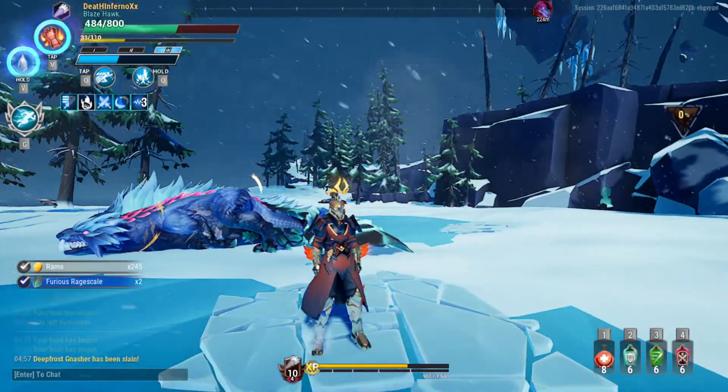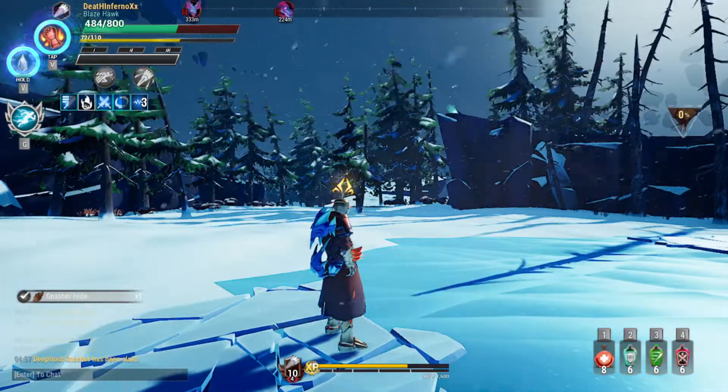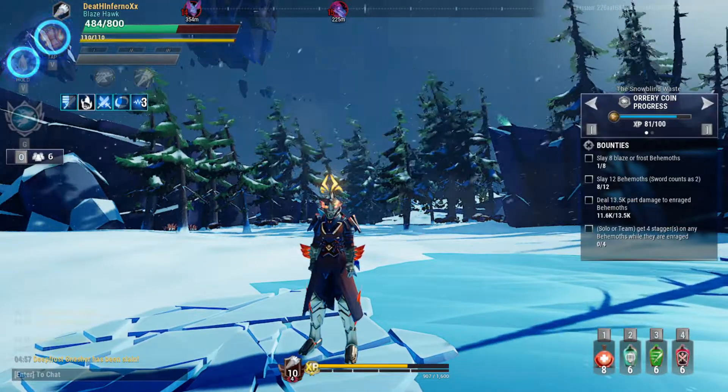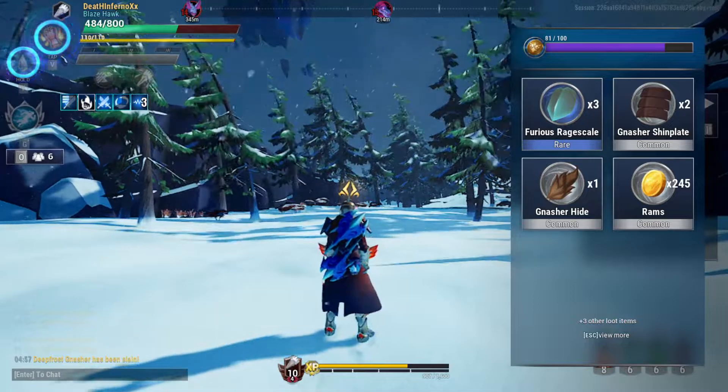And as you can see, that's the build — it's a 5 level difference. This build is really good. I'm using Titan's Crash right here because it's the head we're targeting. It's going to deal more stagger damage, and Titan's Crash can deal stagger damage.